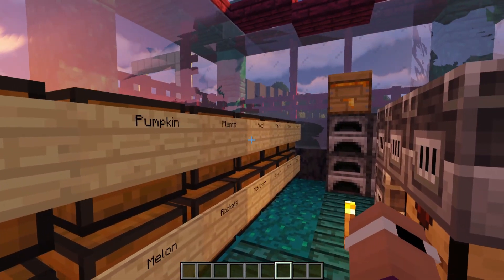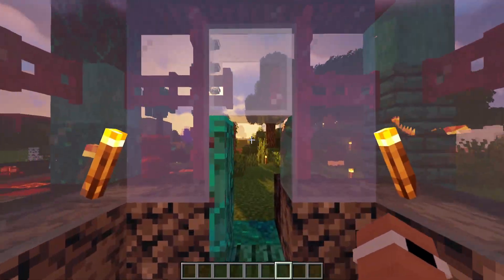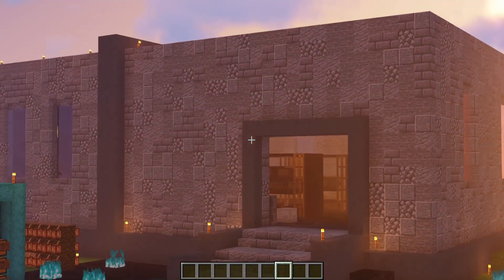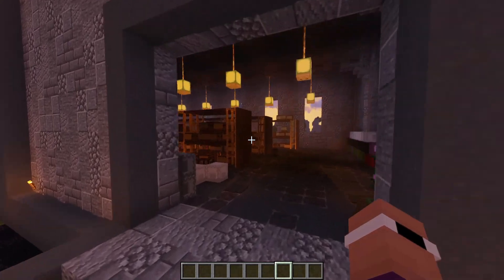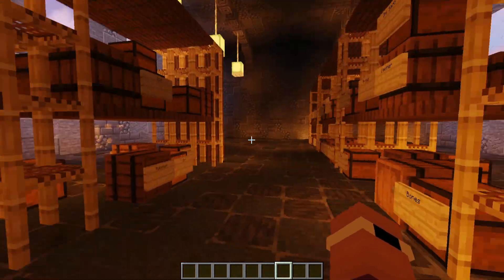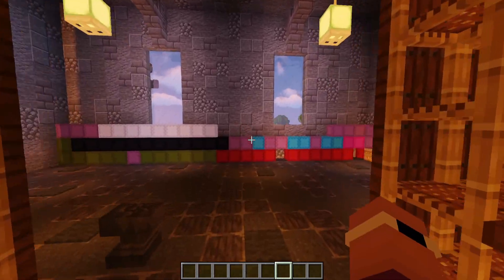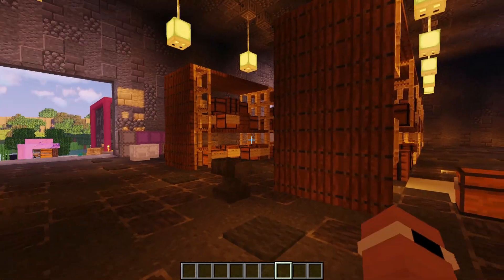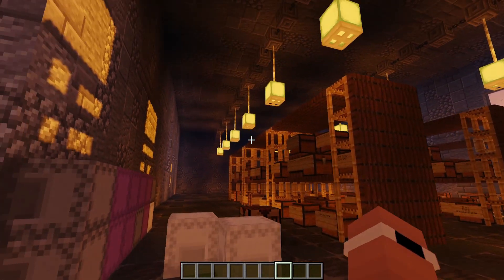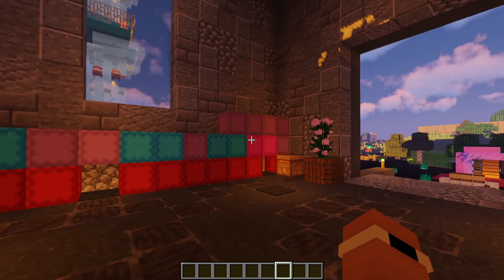But Veil actually did do some cool builds. We've got a Victorian-esque style gazebo, conservatory, greenhouse type thing here, which I can only assume was storage at one point. Because he built this huge warehouse-style build over here - I love how he did this. The style of it is awesome.